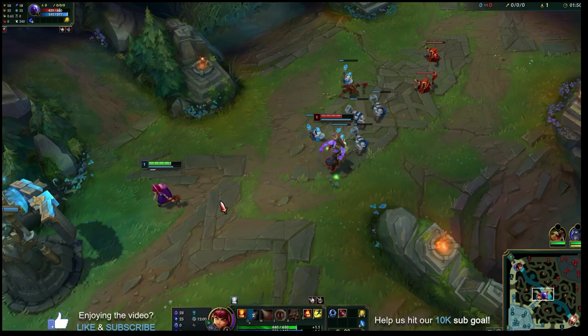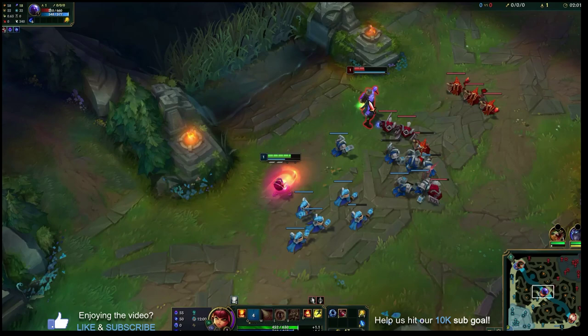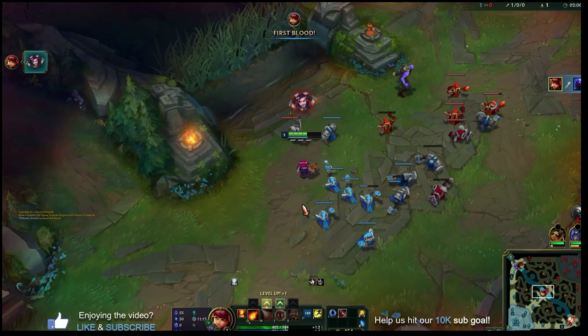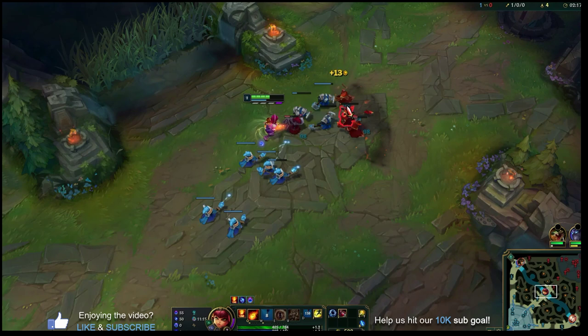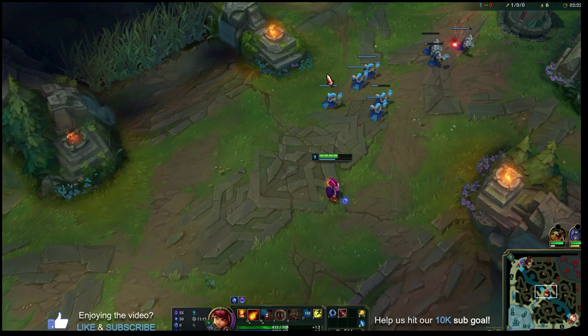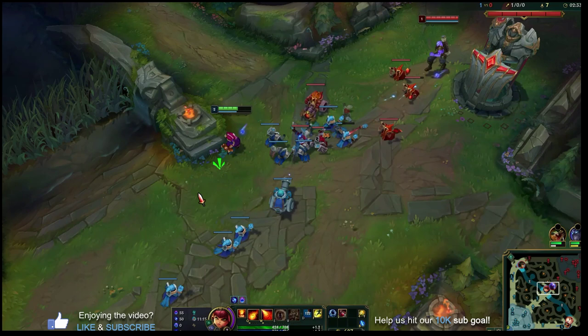Annie's auto attacks still hurt and you can Q without having the stun — it's just more optimal to hit people while the stun is active. With Arcane Comet and the short cooldown of Q being only four seconds, you can threaten a kill at level one. If you do get a kill, use W on the wave and Q on last hits to shove minion waves and secure gold, or use W to still damage champions within minion waves.